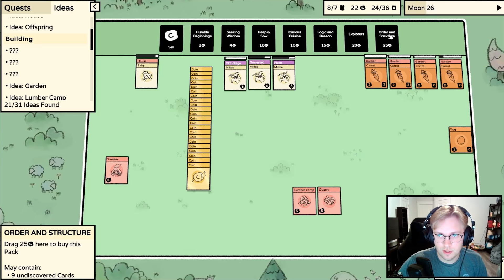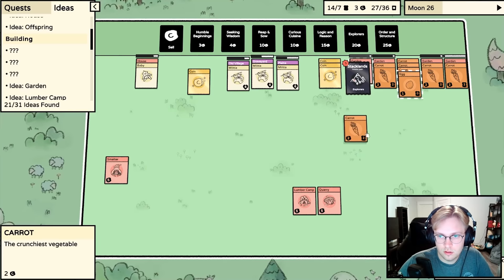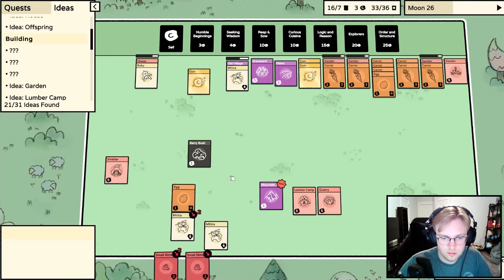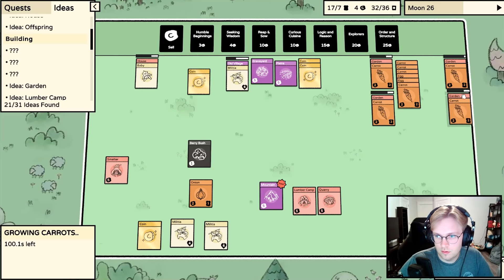What comes from the old village? Let's put the carrots on the garden. I have 23 coins - maybe I'll do Explorers again. No, I want the pack. A slime - well that's not good. I think we're okay. We get an egg, carrot on the garden. Maybe if I put the carrot in the middle they'll just pop onto it.